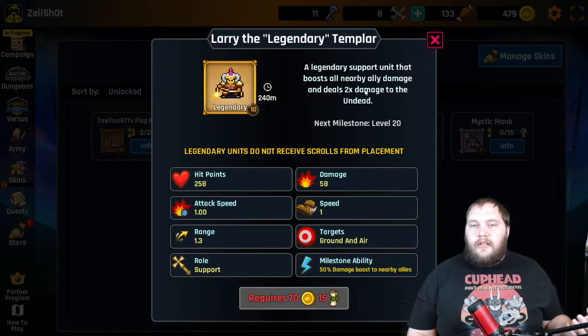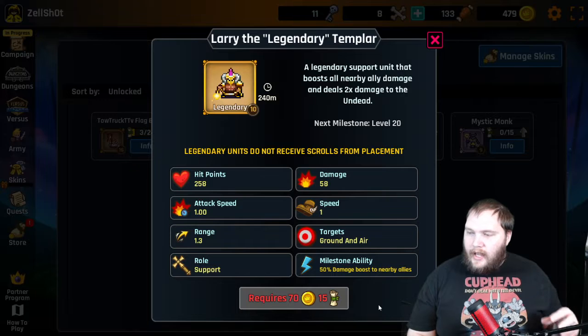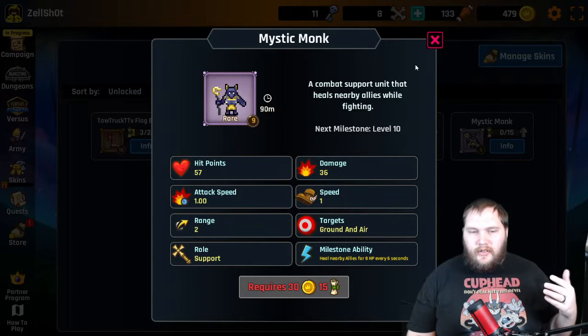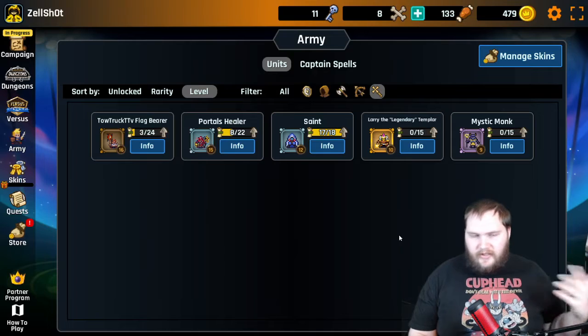The Templar has a boost to undead and boosts nearby ally damage. Finally, we have the monk, which does damage in a smaller range and also heals all the allies around it for a certain amount every six seconds or so.